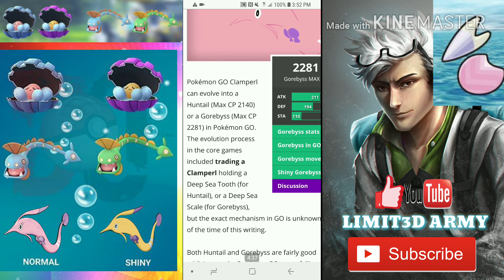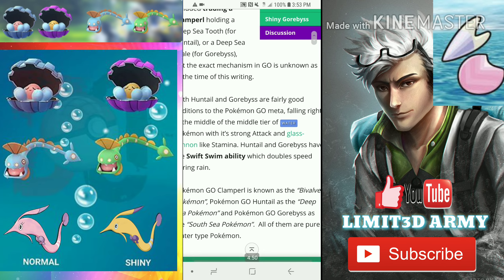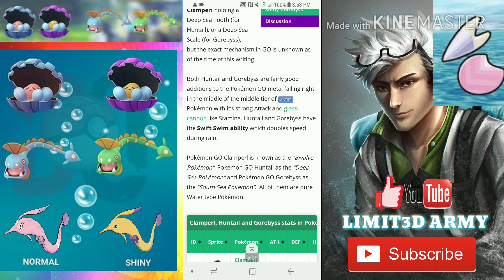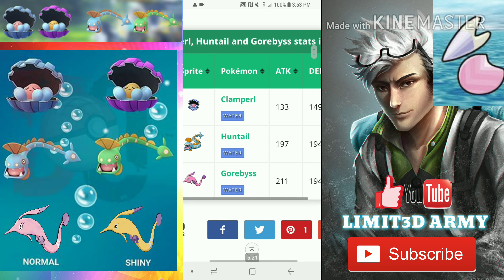In Pokemon GO, trading likely won't be required since that mechanic wouldn't really make sense with the evolution items. Both Huntail and Gorebyss are fairly good additions to the Pokemon GO meta, falling in the middle tier of water Pokemon with strong attack and glass cannon-like stamina. Clamperl is known as the bivalve Pokemon, Huntail as the deep sea Pokemon, and Gorebyss as the south sea Pokemon — all pure water types.